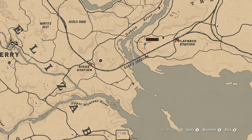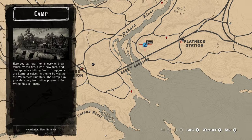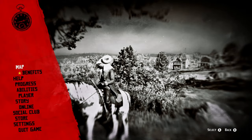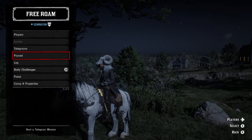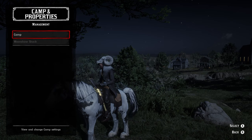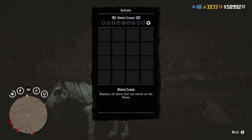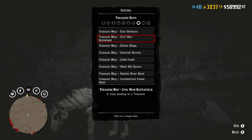If you guys can see that red marker close to the camp, that's where you guys want to go ahead and set that red marker down. That's where the treasure map spawns — so you guys know where it's at. Another thing you guys will need to have is the Barn Crossing treasure map. If you guys don't have the Barn Crossing treasure map, just by doing this method right here you will get it.